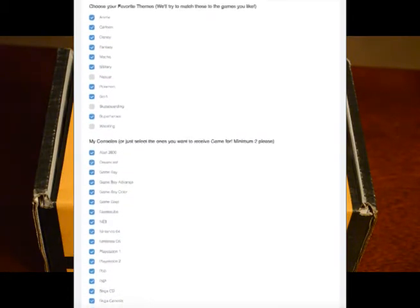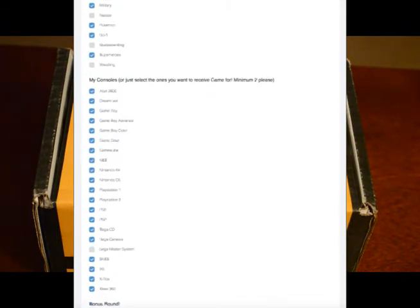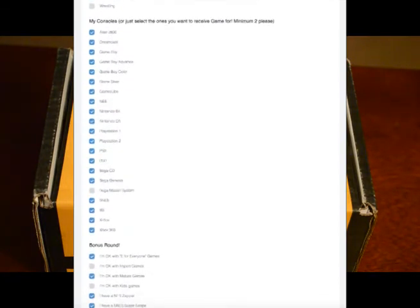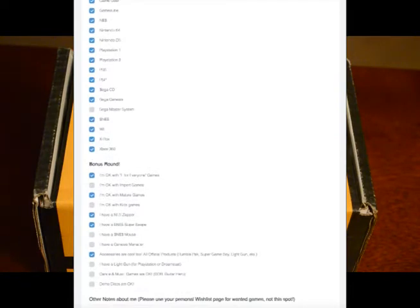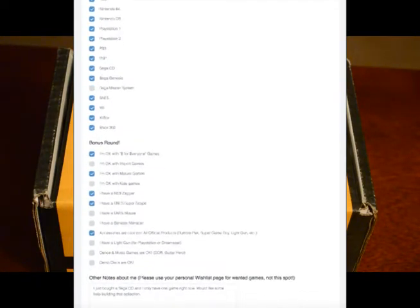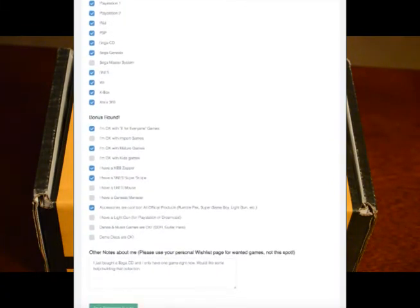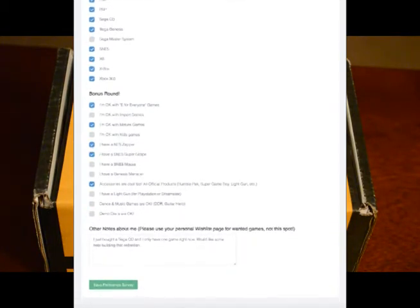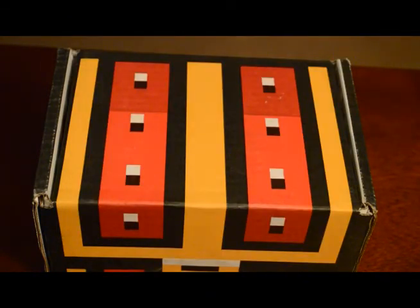They have Atari, NES, Super Nintendo, N64, GameCube, Wii, as well as the portable lines — Game Boy, Game Boy Color, Game Boy Advance, and Nintendo DS. For Sega, they have Genesis, Game Gear, Master System, Sega CD — which is kind of rare — and Dreamcast, but not Saturn. They also have PS1, PS2, PS3, PSP, original Xbox, and Xbox 360.